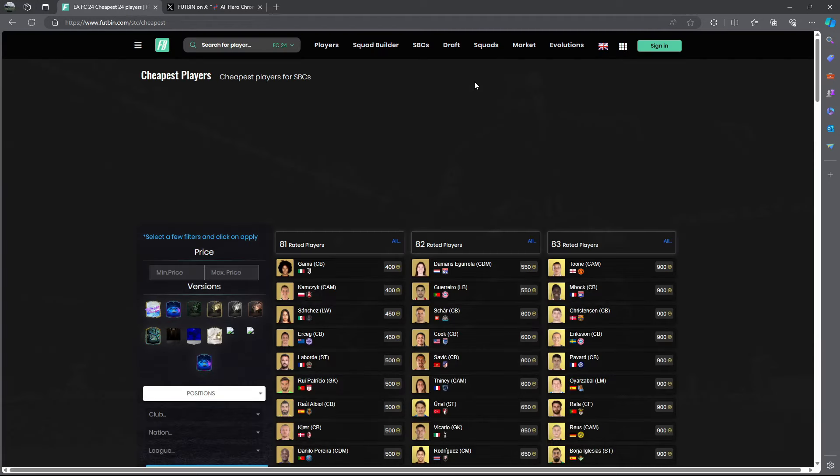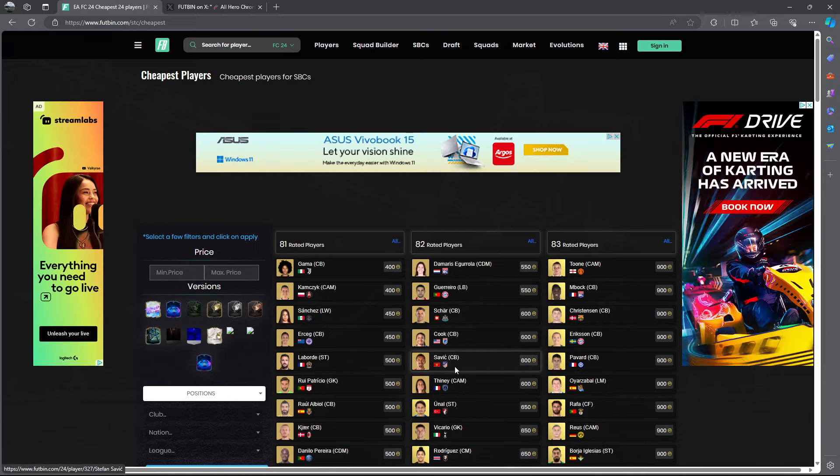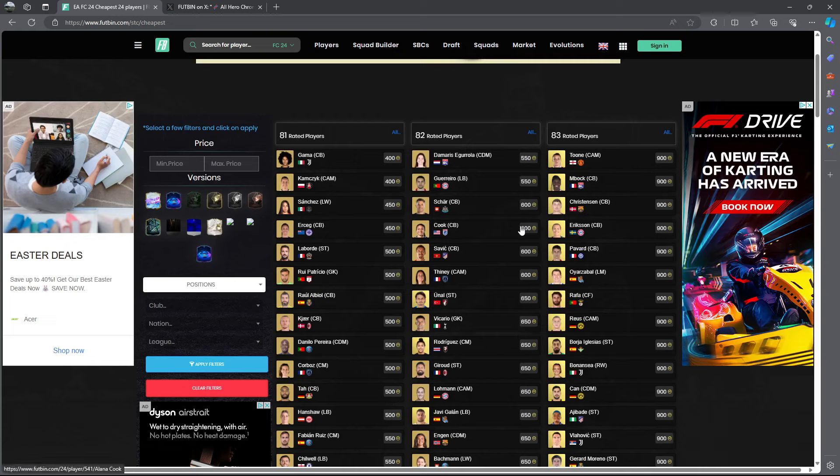Now let me talk about fodder — there are so many investments I want to cover. Mass bidding filters, easy investments — anyone watching can be making coins. If you have any 82-rated fodder, I told you in previous videos to buy at 350–450 coins. They're already at 650 coins now, so take profit — really nice for low budget, especially under 20,000 coins.